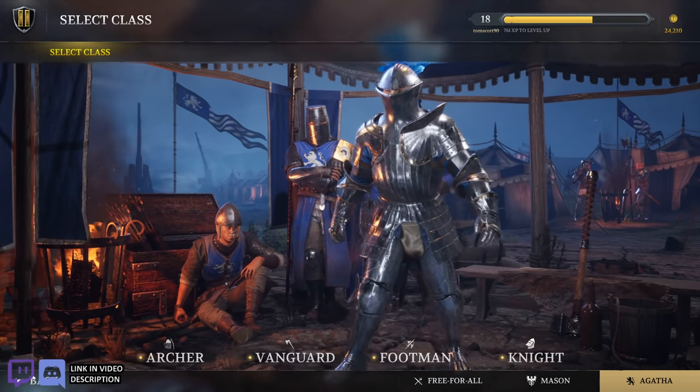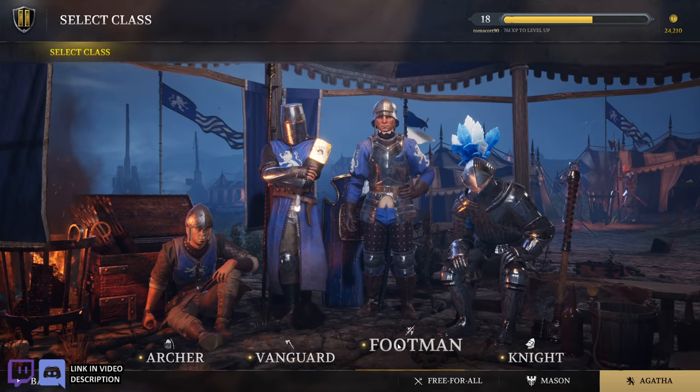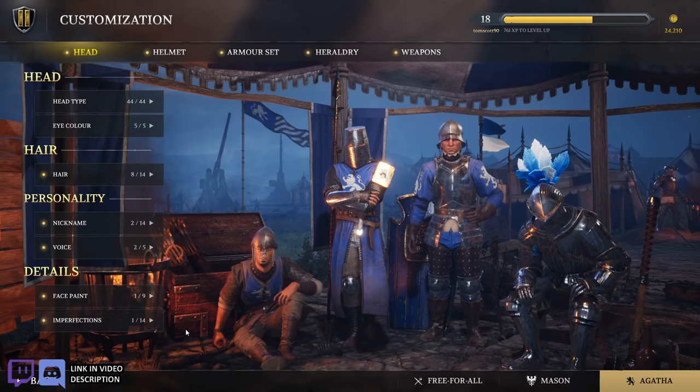Okay there you go, that's the weapons for the Knight. Heraldry, helmet, head — let's go check out the archer. So I just set up my knight. Did I buy the Frogmouth helmet? I don't know what I did. Let's check out the archer.